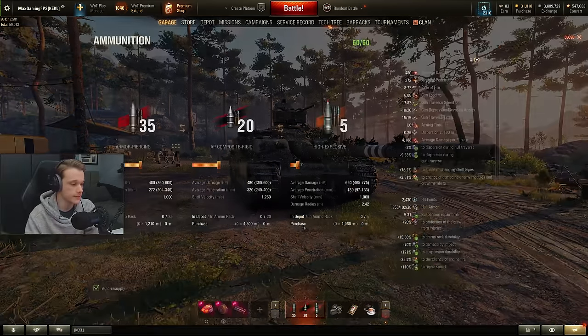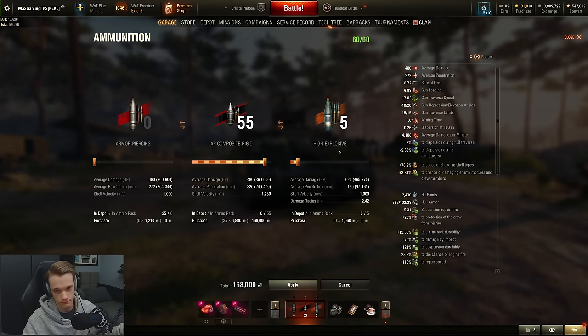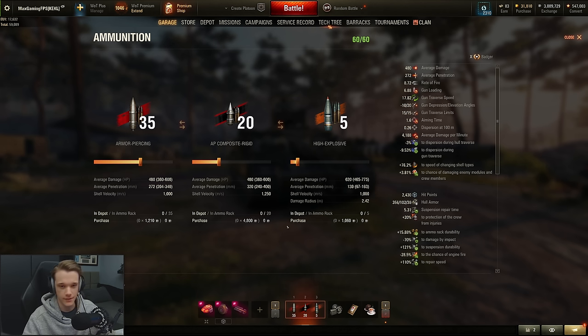The final few things to talk about are the ammunition choices. We have 272mm AP pen, which being AP is very nice — it normalizes better than APCR does. That 272mm pen is pretty effective against most things you're going to shoot at. Obviously if you are trying to three-mark this tank you'll want full gold, but I've already marked it, so we'll save some credits. The APCR rounds are very nice but don't go super fast — only 1,250 meters per second. The AP rounds only go at 1,000 meters per second, so they're not very fast rounds no matter what you use.